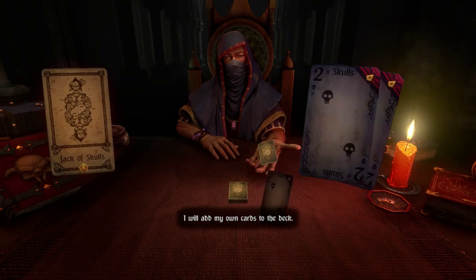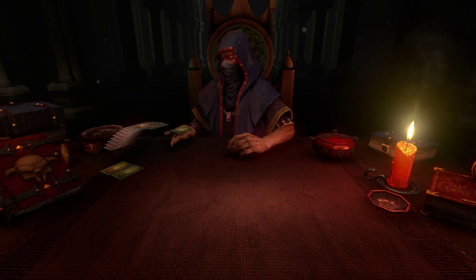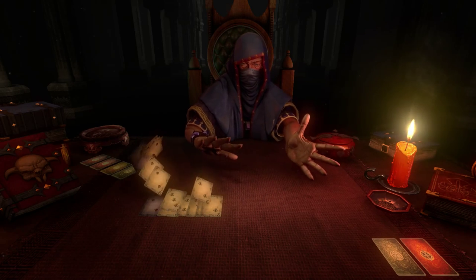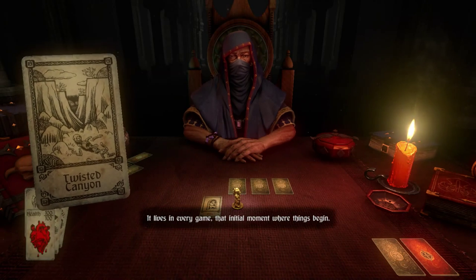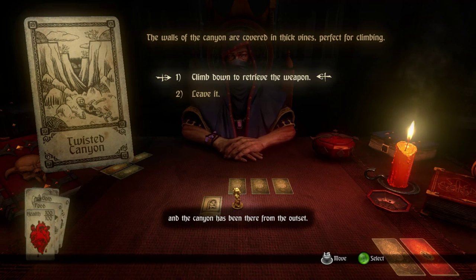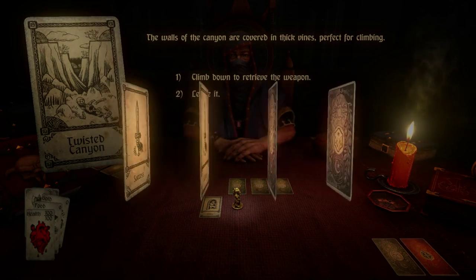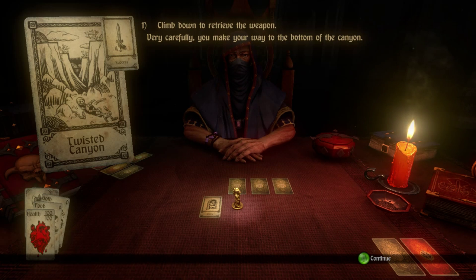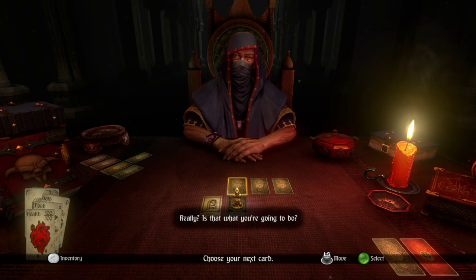We will start. I will add my own cards to the deck. How boring life would be without a little spice. I always love his fancy-dealing animation. You play for life and death — prepare yourself. We got the Twisted Canyon again, so this will give us a weapon. That initial moment where things begin. What's also pretty cool is that even if you find the same card again, he'll have different things to say. It's a good year for narrators. We get success — I think if we fail, we take damage there. We'll draw a weapon — and we got a sword.